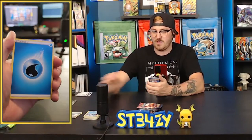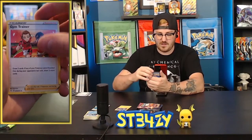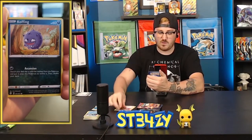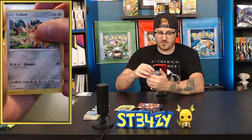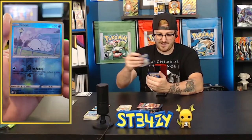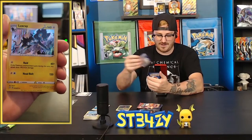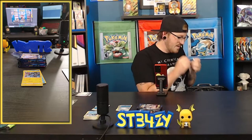Starting off with water energy — Luxio, Gym Trainer, Team Yell Towel, Koffing, Gossifleur, a Rowlett, Cufant. The reverse or shiny is a reverse Nom, and the rare is a Luxray. It could have been a little bit worse. Not every pack inside of an ETB is going to be a banger, so let's get the bad ones out of the way first.